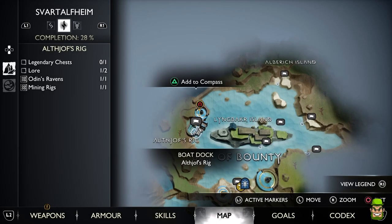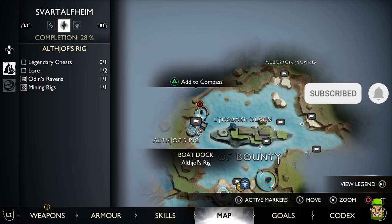Okay folks, this is a tip here for Athjof's Rig Puzzle in God of War Ragnarok. On one of the islands, there's four tiers where you can continuously go up and up and up. And I couldn't figure out how to get to tier four — it's very, very easy to miss.